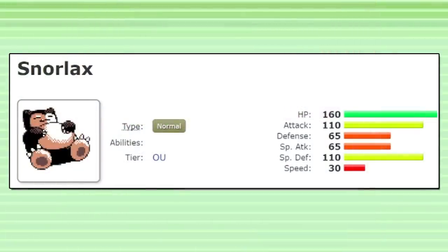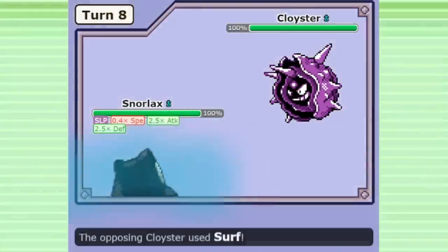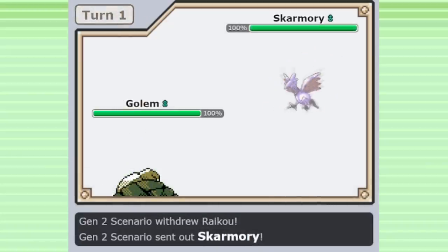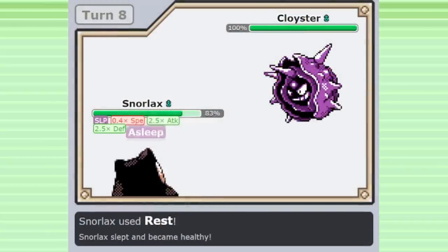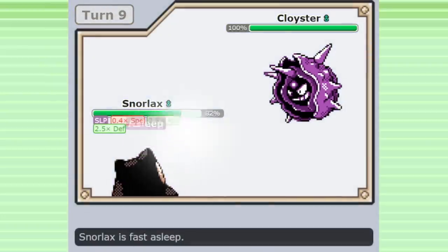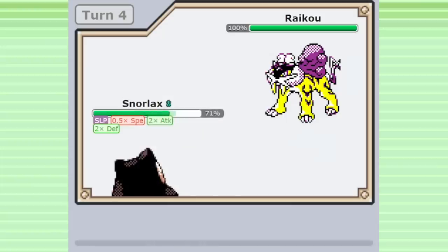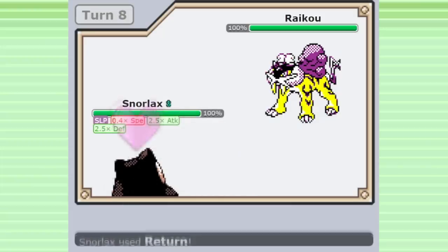There are a lot of different ways you can build Curse Snorlax. Some use Rest and Sleep Talk in the last two slots, meaning they only have room for a single attack, with support from Pokemon like Pursuit Tyranitar to eliminate Ghosts and other Pokemon that can apply pressure to Rock and Steel types. Sleep Talk is more powerful in Gen 2 than any other gen — in later gens, if Sleep Talk calls Rest, nothing will happen, but in Gen 2 it will use Rest as normal. This means there are sometimes no bad outcomes from Sleep Talk, and a cursed-up Snorlax can repeatedly heal, boost up, and attack while sleeping.